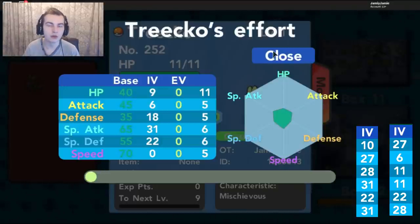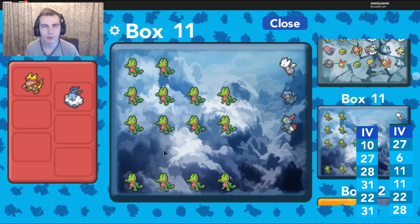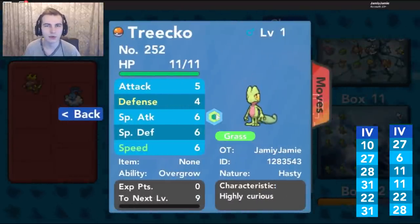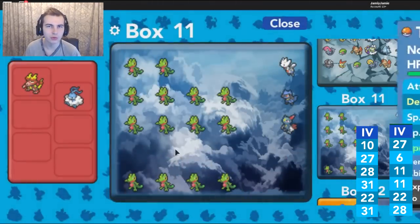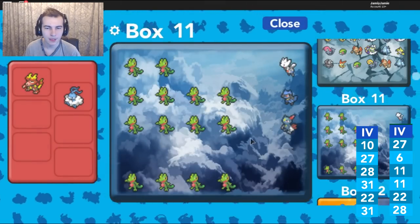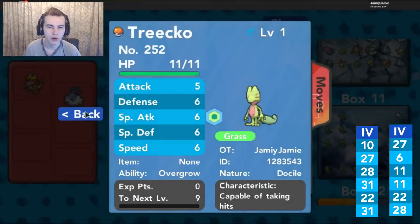From the four Power Item examples, since I gave both parents power items it looks like it only took from the female's physical attack, since they all have 6 Attack. Power items guarantee one specific IV is always passed down, then two more are randomly inherited, and the other three are completely random. So in these examples, the 6 Attack was always passed down from the female's Power Bracer, and then we got lucky with some additional stats. That is how power items work.